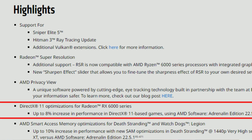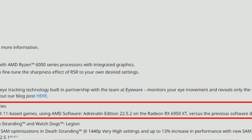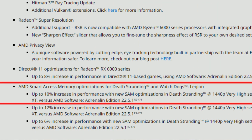Here it is: DirectX 11 optimizations for Radeon RX 6000 series — up to 8% increase in performance in DirectX 11 based games using AMD Software Adrenaline Edition 22.5.2 on the Radeon RX 6950 XT versus the previous driver 22.5.1. This was not only for the 6950 XT but for all RX 6000 series. We have way bigger performance gains than that in some CPU-bound scenarios. You can watch the video on screen that I made of the May preview drivers, showing the huge performance difference in CPU-bound scenarios in Days Gone and God of War — it made a lot, and I repeat, a lot of difference.